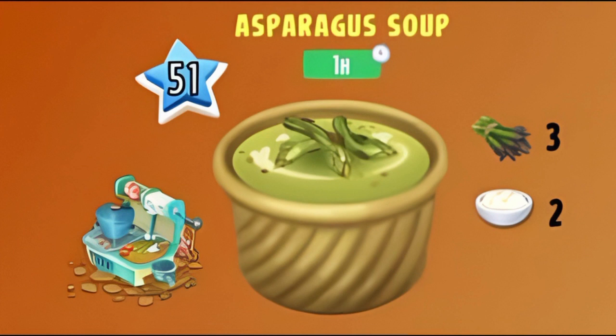The second asparagus product is this delicious looking asparagus soup. There are not a lot of ingredients — you're just going to need three asparagus and two cream. That's really a pain. I don't know how I'm going to be able to manage all those dairy products. It's going to take 16 minutes, unlocking at level 51, and you'll be able to make this in your soup kitchen.